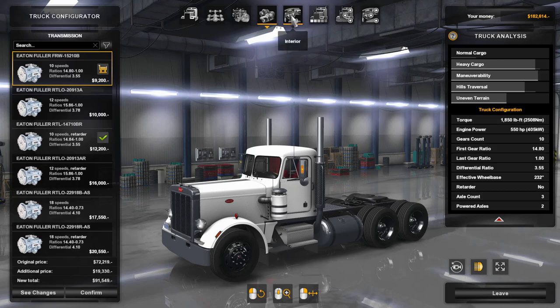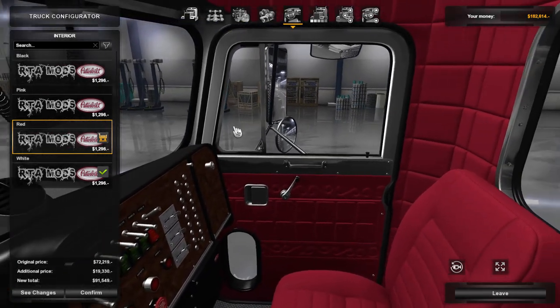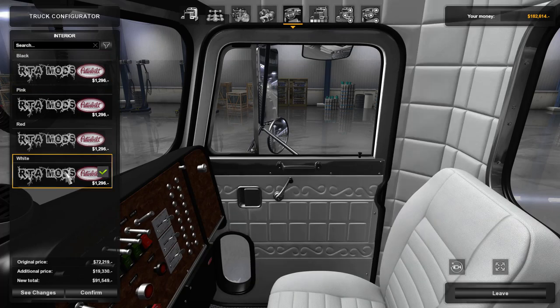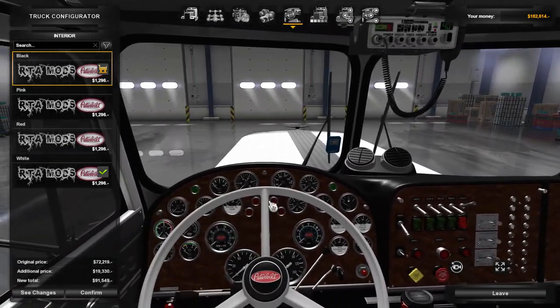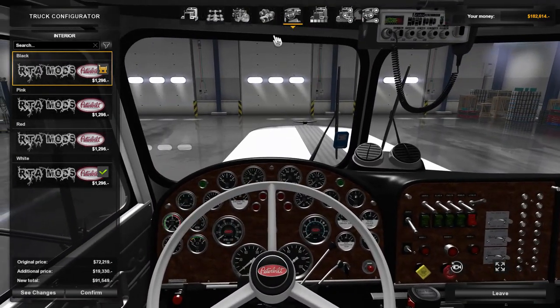With the 355 differential you can run 75 and 80. For interior there's red, there's this pink color, black, and it typically comes with white. As far as I can understand, depending on what color interior you get, your gauge lights are different. If you get the black you get a teal gauge light, and the rest of them are different. I kind of like the black interior so we're gonna go with that for right now.